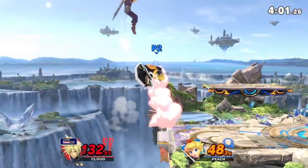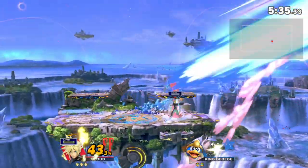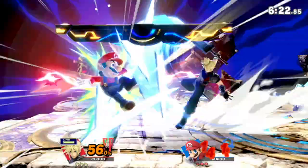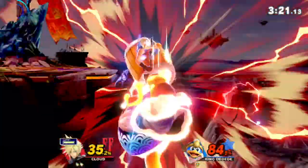The last video, which was the Bowser gameplay analysis, was met with really good reception. A lot of you guys said you wanted more, some suggesting with different characters, so that's exactly what we'll be doing here today. We'll be going over some gameplay analysis of our secondary, which is Cloud. All these are against randoms in Elite Smash, but should provide some decent insight on general playstyles and matchups.